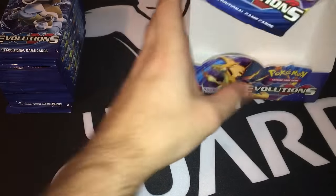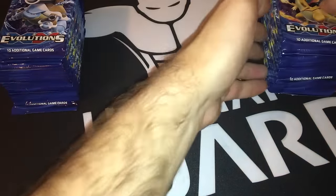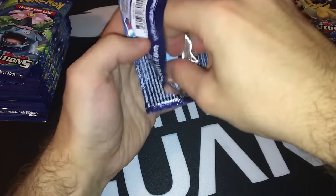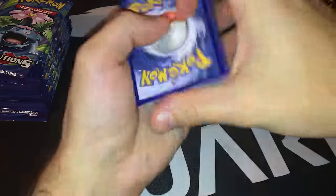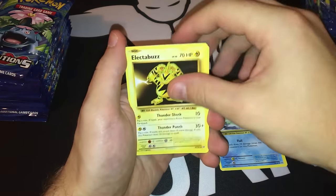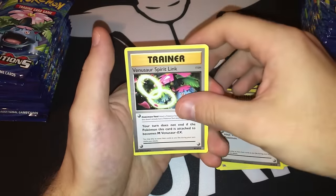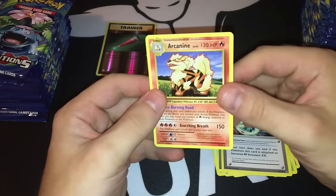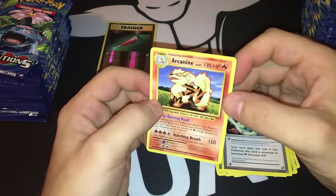Left side versus the right side — let's first crack those packs from the left side. I'll just go through uncommons since going through the commons will take too much time. Magikarp, Electabuzz, Rattata, Growlithe, Nidoran, Kakuna. There's a potion, a Venusaur Spirit Link, and the reverse holo is a Full Heal.